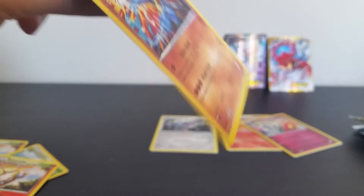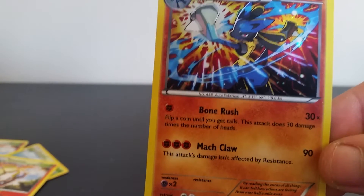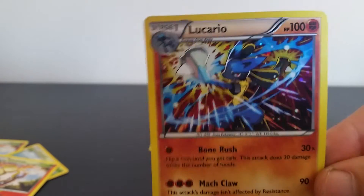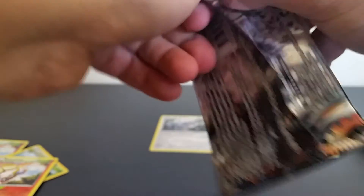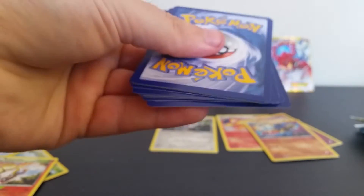Okay, here's the pack. I always feel the promos are always... oh, there's the coin — if you want to see the coin, pretty nice. I like this promo, the Cario. Boonrush: flip a coin until you get tails, this attack does 30 damage times the number of heads. And Magclaw: this attack damage is unaffected by resistance.